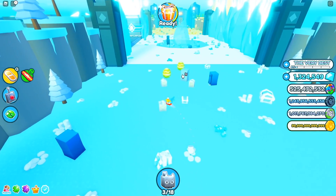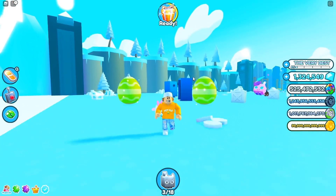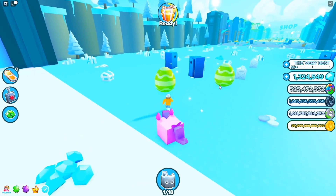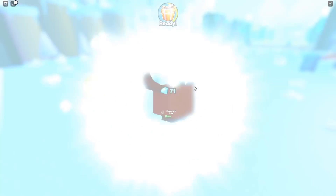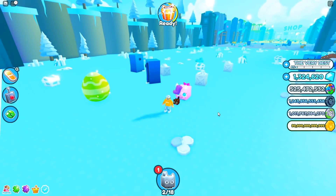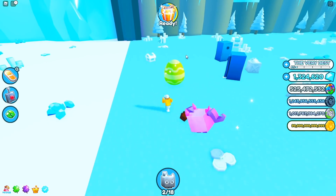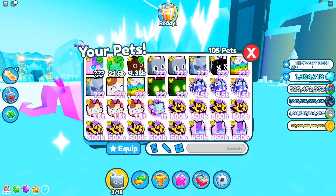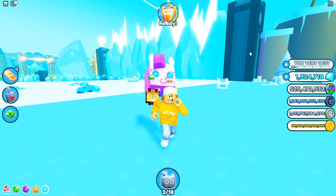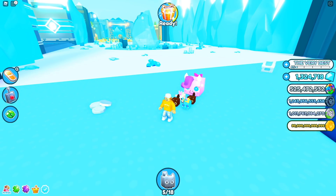Wait, I found a really big one — and look at that, I found two of them together! Let's break the first one — a chocolate dog again, I already have it. Let's break the second one — give me something good — we got an epic stork bunny! That's actually a pretty cute bunny. Alright, so I've got four of them now, so let's zoom out and try to find more eggs.